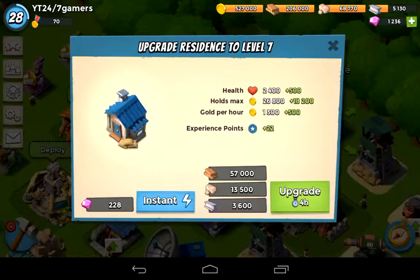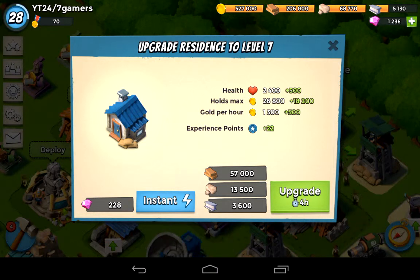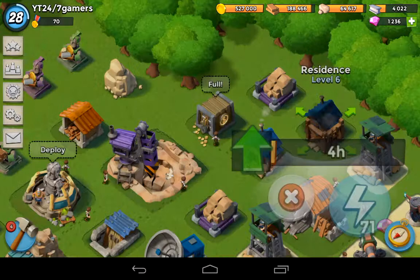It's a really good thing to take it up to level 7. It's actually not that long - it's only a four-hour wait time, and only 57,000 wood, 13,500 stone, and 3,600 iron. The good thing is the max hold - this is what it's all about. It won't be doubling up, but we'll be adding 18,200 to that maximum hold and another 500 plus per hour, and that is really good.